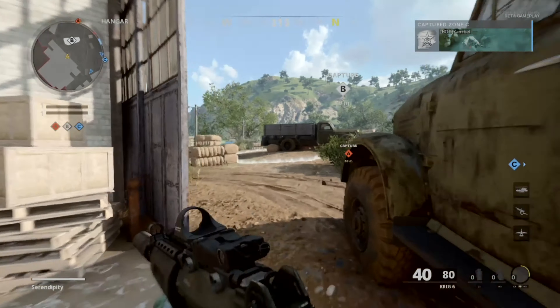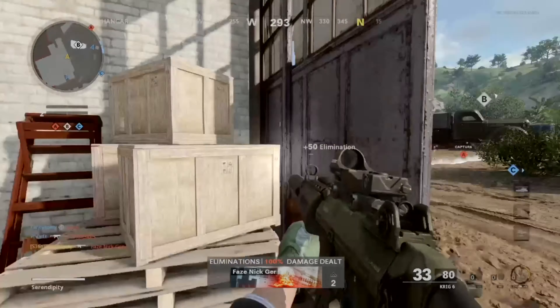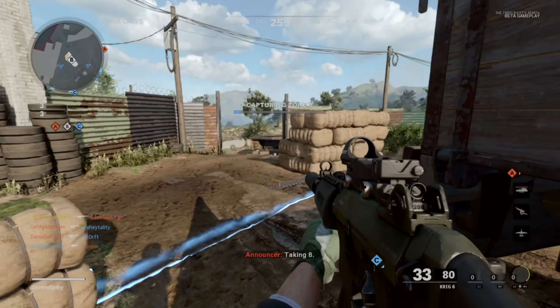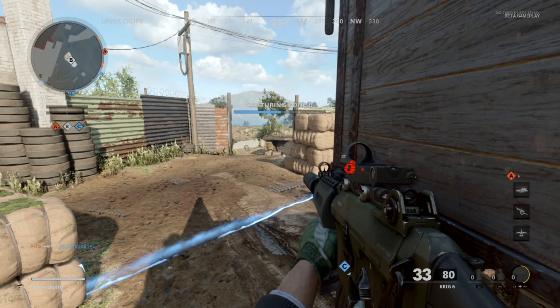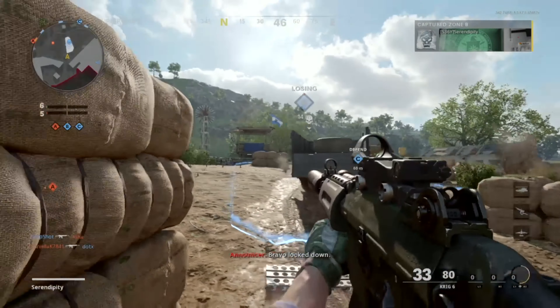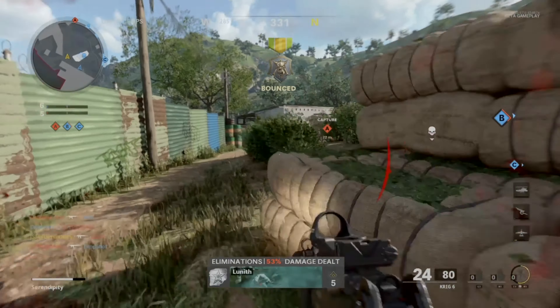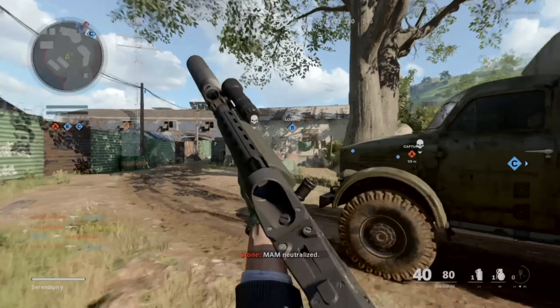Just watch how dominant I am with it — see how fast I killed that guy, I don't even think that was a headshot, just absolutely destroyed him. We're gonna cap B flag. In Domination I always cap B flag — I don't cap A or C, wherever I spawn I prefer to go straight to B. That alerted me that there are enemies around because they stepped into the zone. I ended up getting my second kill but died by their spawn on A flag.